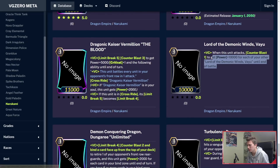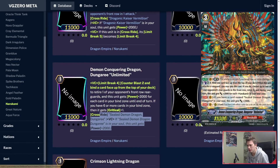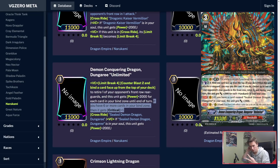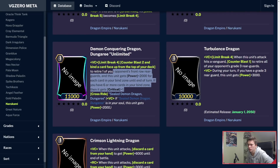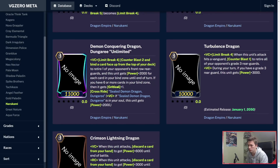Vayu gets plus 10k for each of your Vayus on board. Dungaree Unlimited is a Crossride with the regular Dungaree. Limit Break 4, Counterblast 2 and bind a card face up from the top of your deck: retire one of your opponent's front row rearguards and this unit gets power plus 2k for each card in your Bind Zone until end of turn. If you have 6 or more cards in your Bind Zone, it gets crit plus 1. Regular Dungaree binds 2 when you ride it, and the starter says you bind one more every time you place a Dungaree. I think Dungaree Unlimited will see quite a bit of use in ranked.